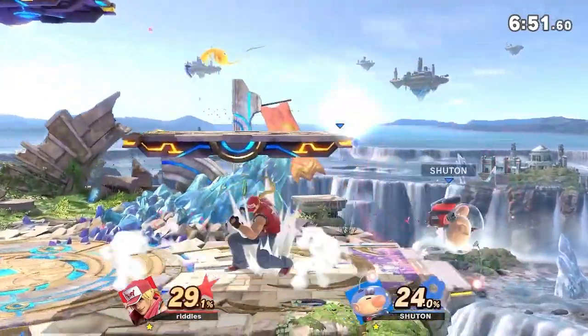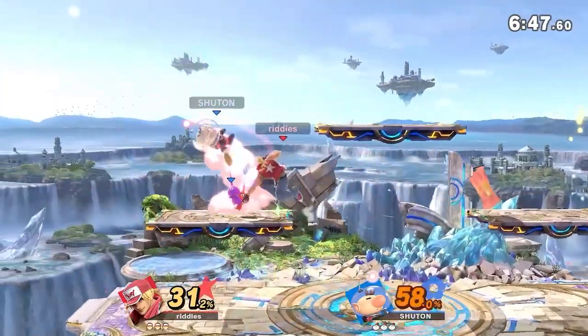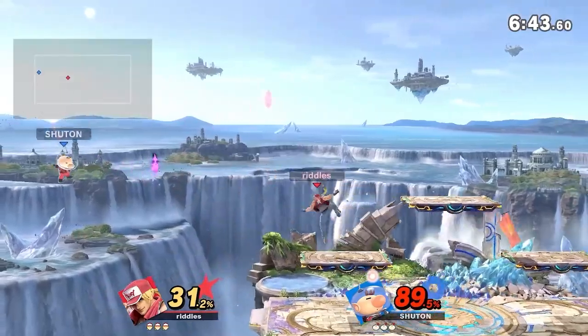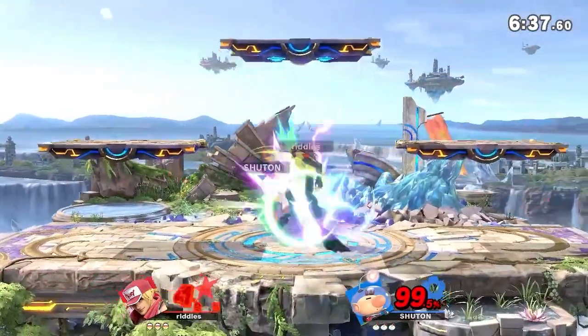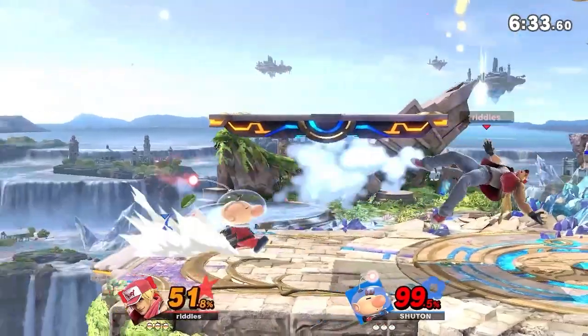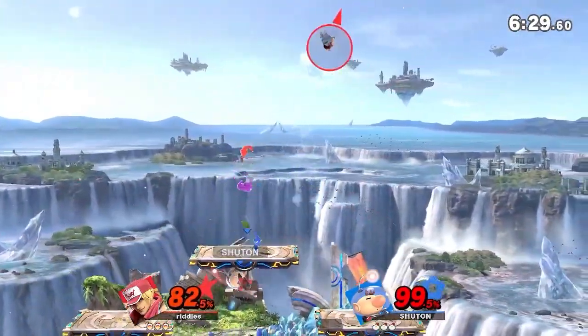Riddles was able to catch Chuton out of the air with the jab. When you get most characters in the air like that, you're able to set that up. Almost a stock — you have to change your DI really quick with that conversion, because you're trying to DI out to get out of the Nair chain, but then you have to switch back in when you get hit by the Burning Knuckle. And Chuton almost lost his stock there getting that DI caught.